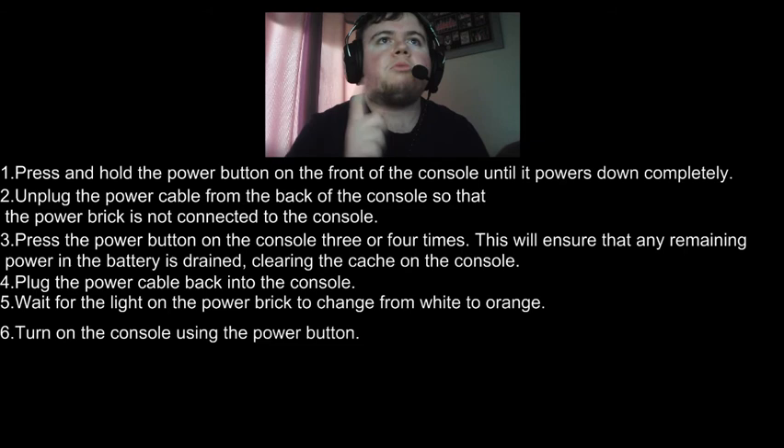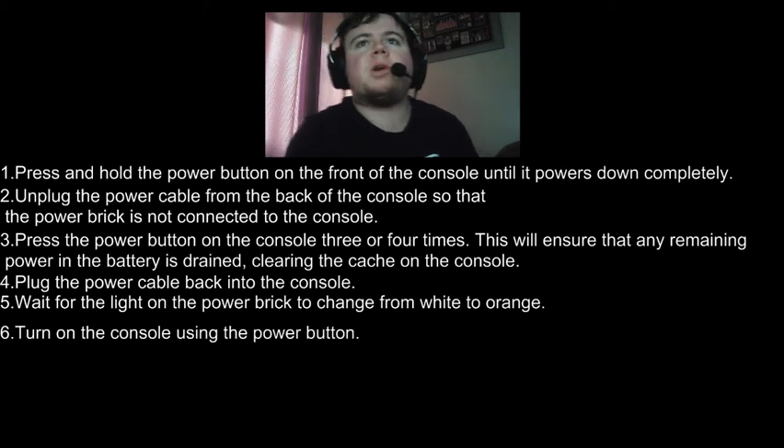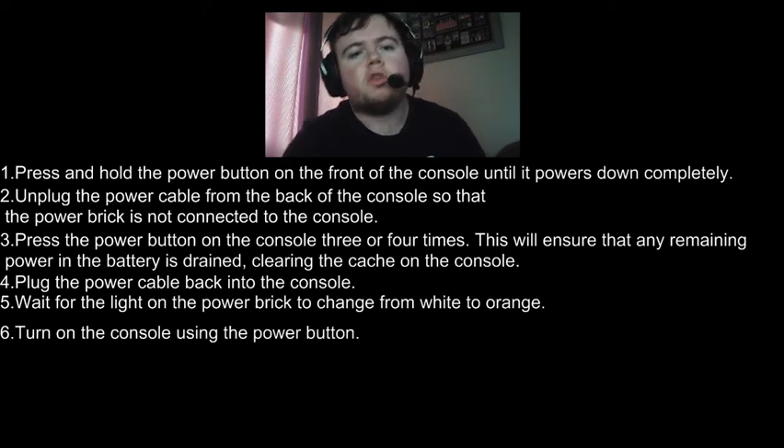So I'll go through it again. Press and hold the power button on the front of the console until the power is off completely. Number 2: unplug the power cable from the back of the console so that the power brick is not connected. Take everything out of the back. Then press the power button on the console three or four times — this will ensure that any remaining power in the battery is drained, clearing the cache on the console.